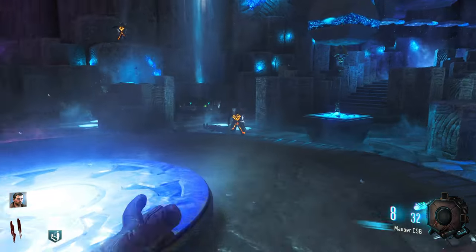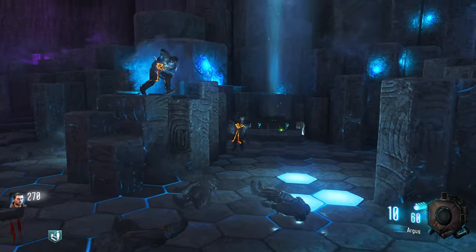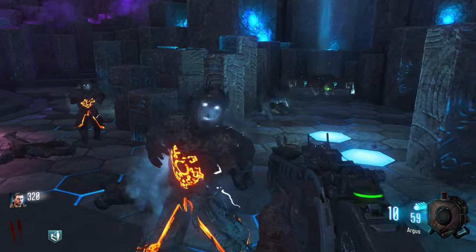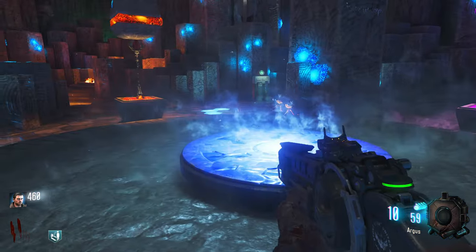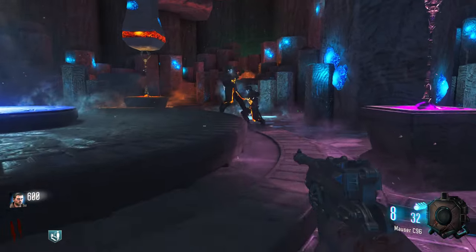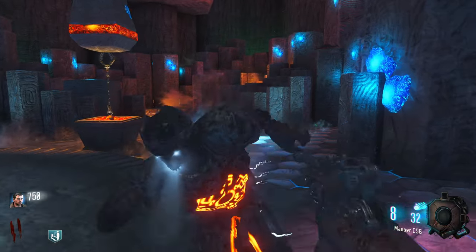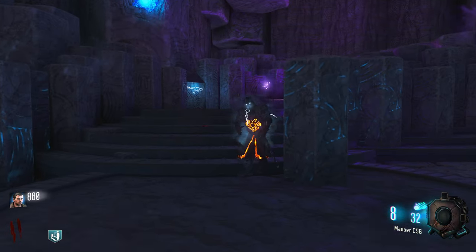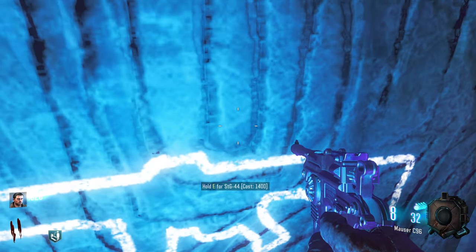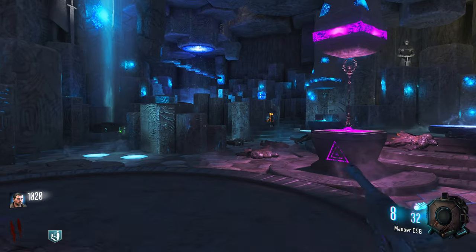I think we might actually have our unlocks from the original non-custom zombies area — our weapon upgrades that we've unlocked, which would be great because I love fast mags and stuff like that. There's a wall buy over here — looks like the STG. Maybe we should get that. I'm gonna try to keep the Mauser just in case we want to use it.